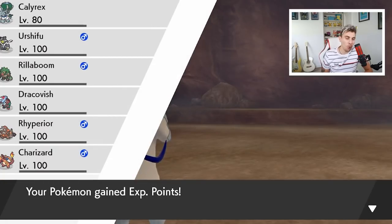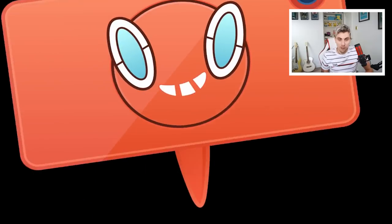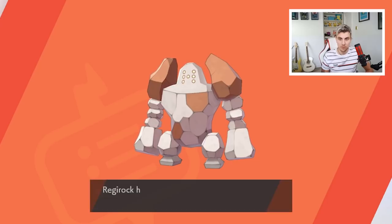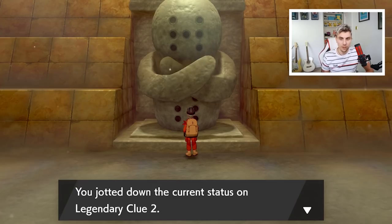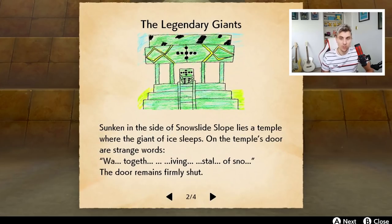We have finally caught Regirock after many, many Dive Ball attempts — and we got it in a Dive Ball, which is amazing! This has proper throwbacks to all generations and the legendary has been absolutely nuts to capture, so just be prepared for that. As a recap: the clue read 'let the first Pokémon hold a never-changing stone,' so I gave the first Pokémon an Everstone, the door opened, and I found Regirock. The next clue in a separate video will cover Regice.